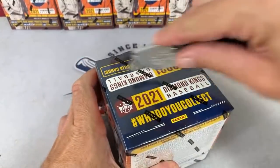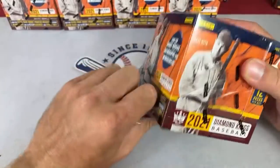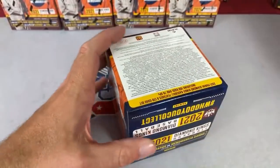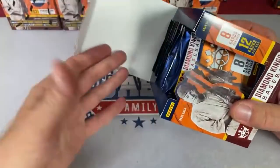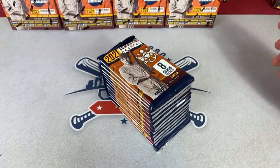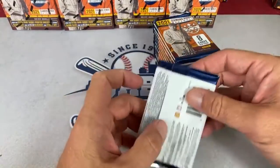Box number two. Jeff says Tatis came back from the 10-day IL today and went four for four, almost hit for the cycle — hit a home run, raised his batting average 30 points. He was hitting .240 so he's up to .270 now. I guess Tatis Tuesday pumped him up. Yesterday we did a search of Fernando Tatis rookie cards on the channel — hopefully you got a chance to watch it.